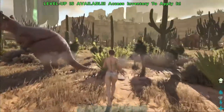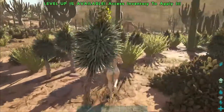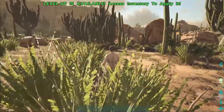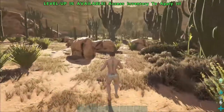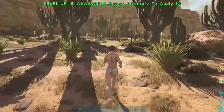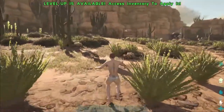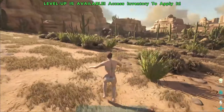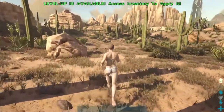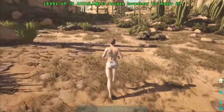Now the number one thing you need to think about when spawning in on this map is finding a water source. It's already pretty dangerous - there are raptors over there - but one of the main things is finding water because it is desert and it can get super hot. If you get dehydrated, well, game over. There are water holes and rivers on this map, so it can be difficult to find a water hole, but you have to keep your eyes open.